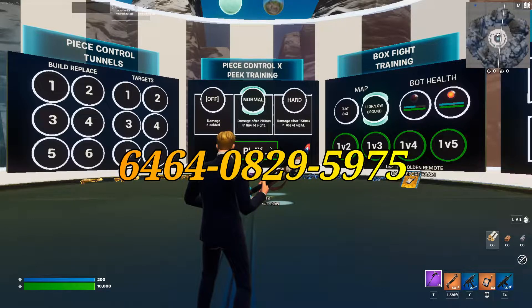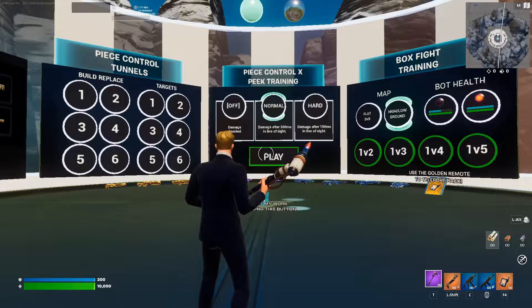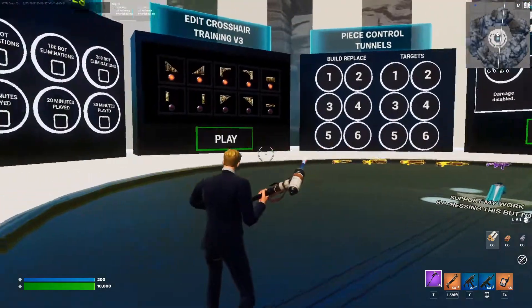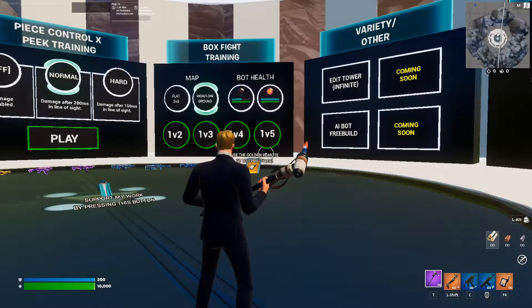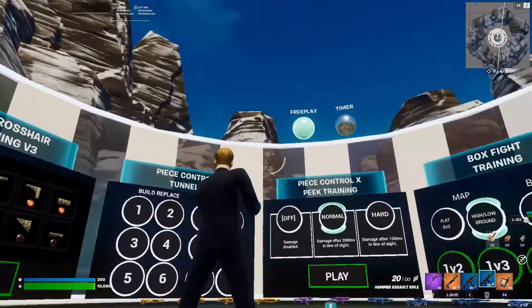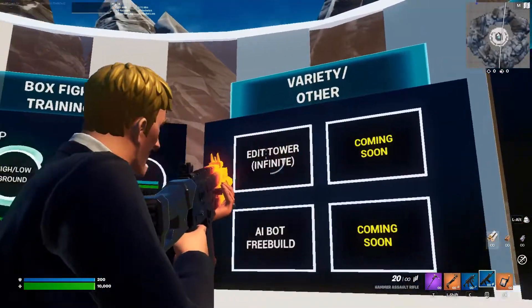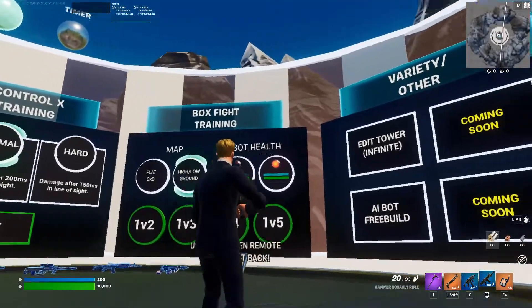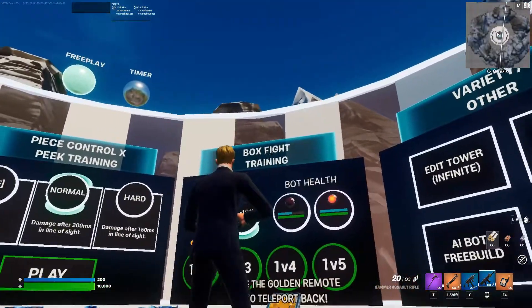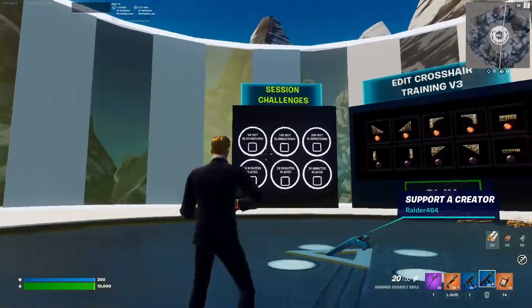Okay, so here we are on the map. The code will pop on screen somewhere. We're gonna try some drills and I'm gonna show you which I think are interesting and which are not. There are different sections on the map: there's the free build variety and others — the head tower, free build, box fight training, and more.